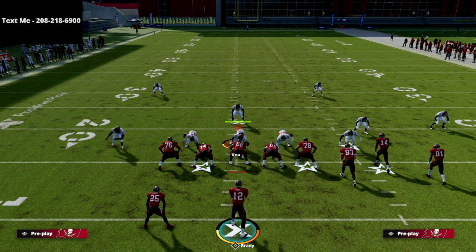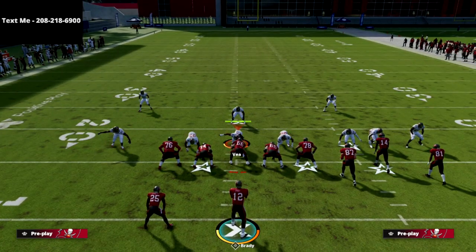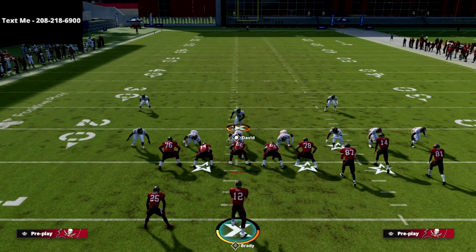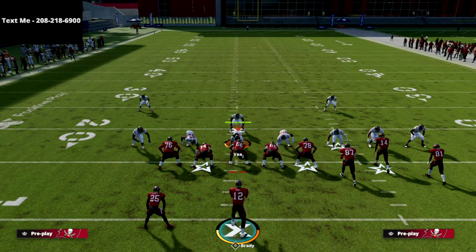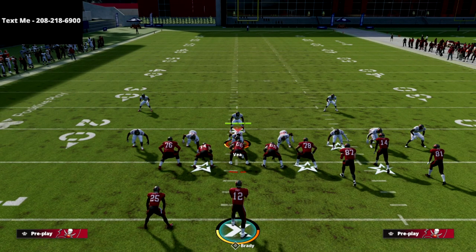My preferred way to run this is absolutely incredible against the blitz. First things first, I come out in a Mike Blitz 3 and put hard flats on the field. As you see, I have hard flats — no zone drops because we're in practice mode. This is pretty much how people run this defense: they pinch their linebackers, contain, pass commit. It's a good defense, but I think 3-3-5 Odd is better.